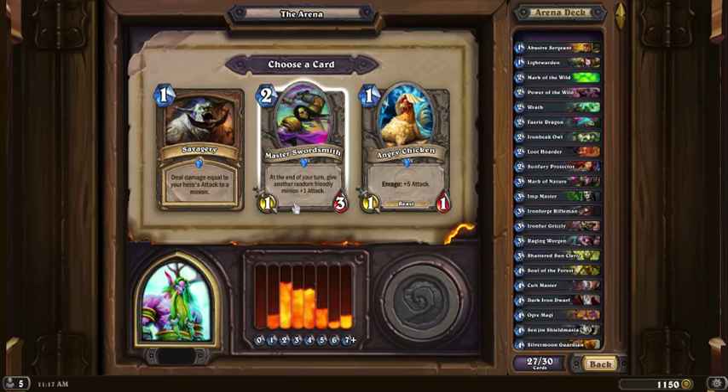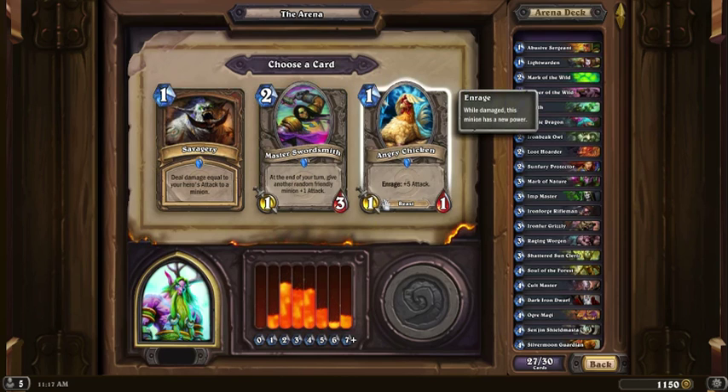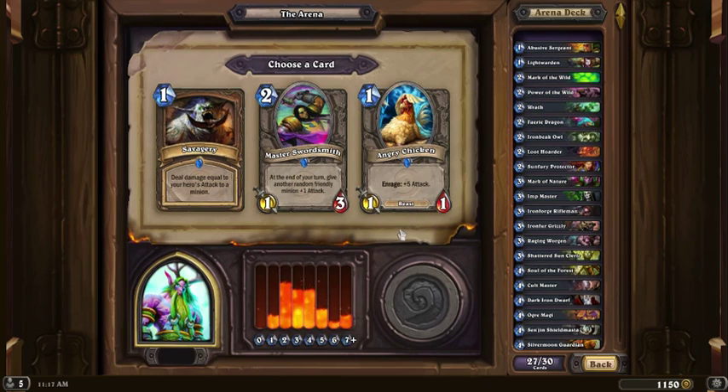Still don't really care for Savagery — that is just stupid. I've seen it played but you'd have to buff it. It's not the better choice. I guess I should check. None of them are on Icy Veins. I'm gonna try the Swordsmith.